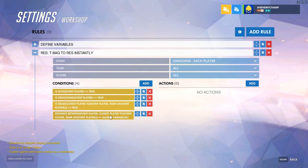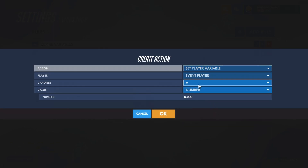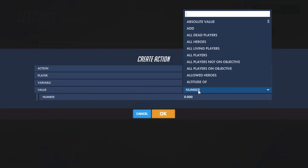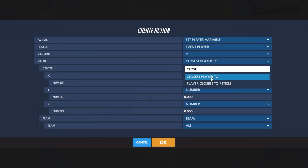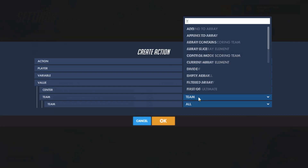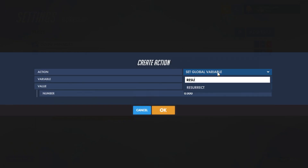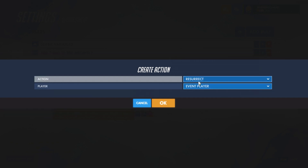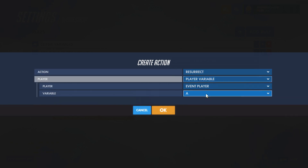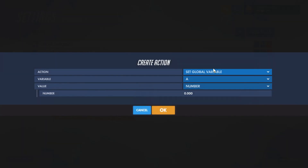Now what we're going to do is set the player variable P for our event player, which is us. We're going to set that to the closest player — we already know that the player meets all the criteria we set in the conditions, so we know we're getting the right person. We want to define it ahead of time so we don't have to keep repeating closest player every time. So it'll look like this when we resurrect them: resurrect player variable P. Boom — we just selected the player we defined earlier and resurrect that person.